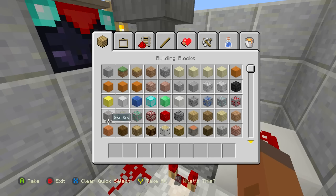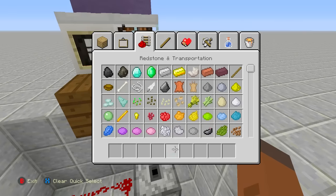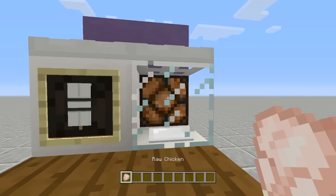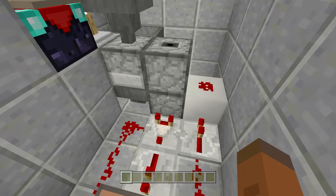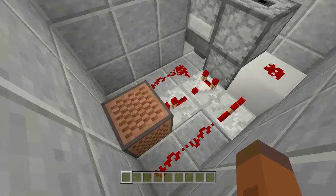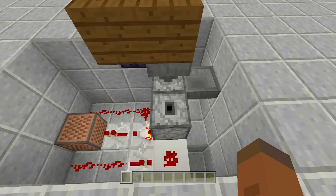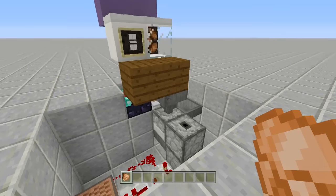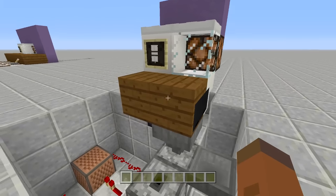Place one piece of wood in the furnace, throw in your chicken — it turns on, cooks the chicken, and once done funnels to the dropper, beeps, and pushes the item out. There you go — it went beep beep and pushed out cooked chicken.